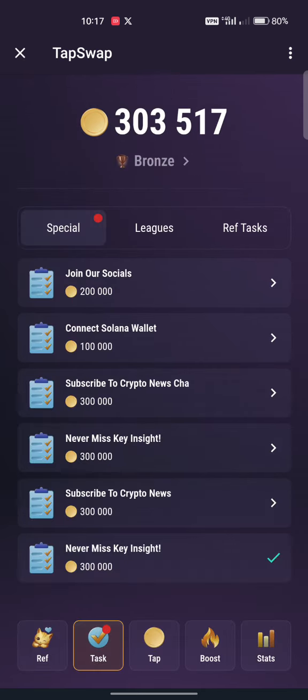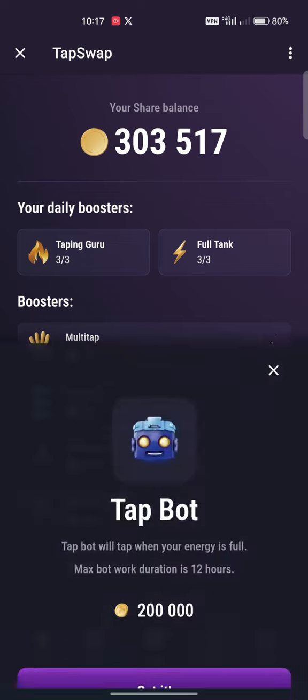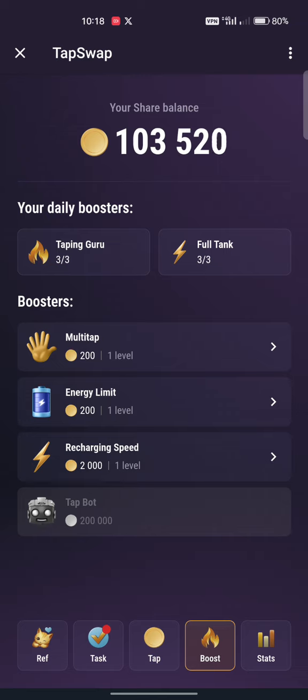Now I'll show you how to do one of those boosts. Go to your Boost section - you see the boost options here. I already have 300,000 coins. First, buy the Tap Boost. This Tap Boost means whether you are online or offline, it will mine for you. You don't need to be online 24 hours - it will tap and mine for you automatically. I buy it first for 200,000 coins.